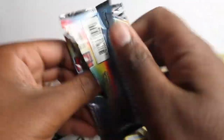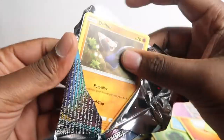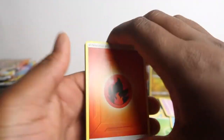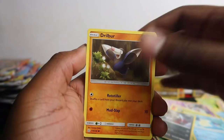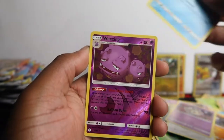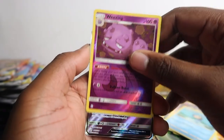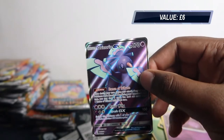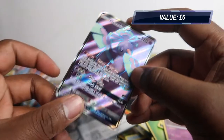I think we've got something here — oh, I think I see a full art! That pack was a bit tricky to open. Gloom, Sealeo, Bisharp, Drobur, Tangela, Eevee, Duskull, Timepaw, Weezing — and Oricorio full art! Got a lot of these full arts, I don't know why. This is not the first one we had of these.